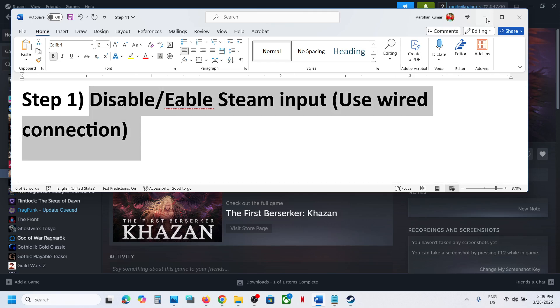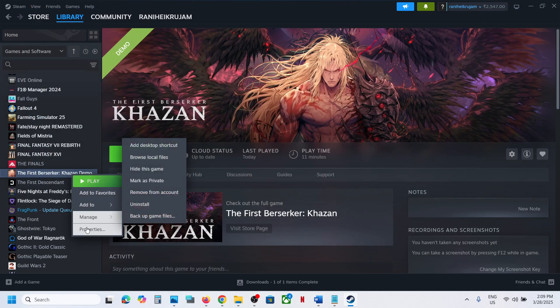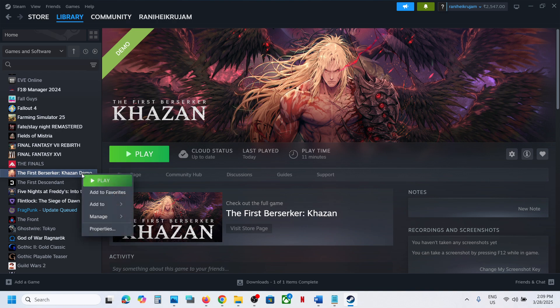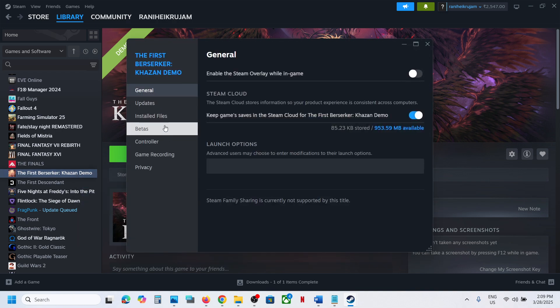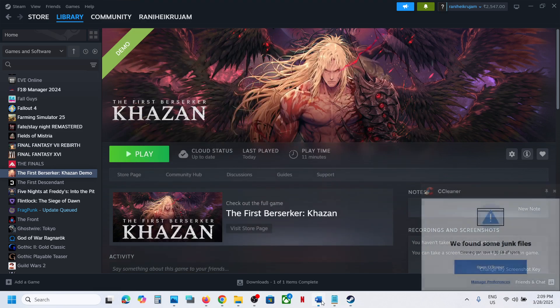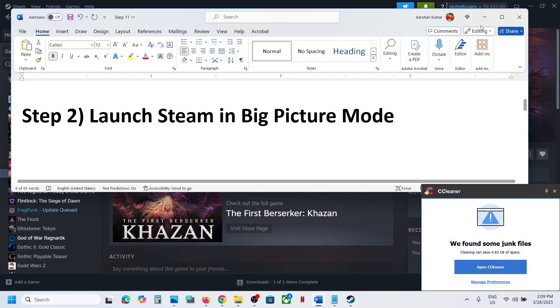To do this, right-click on the game, select Properties, go to the Controller tab, and select Disable Steam Input. Launch the game and check. If that does not work, you can try Enable Steam Input instead — check which one works for you.